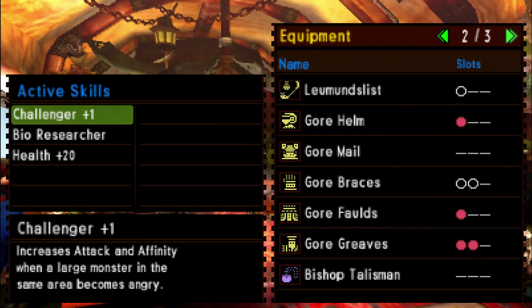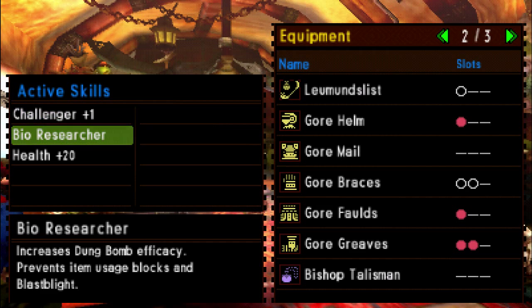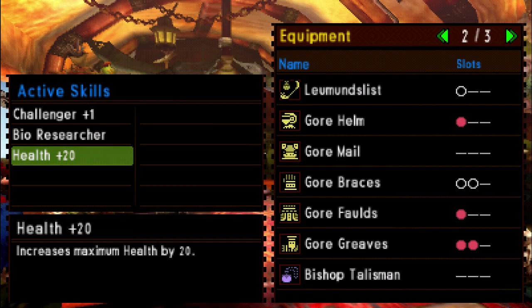This set gives you Challenger Plus One — the same as it was in 3U. When the monster goes into rage mode, so do I, so you get better crit rate and also increased attack. It also has Bio Researcher, which is a bit of a weird one. It makes your Dung Bombs more efficient and prevents status effects that prevent item usage — in other words, like when you get put upon. It also has Blast Blight protection against explosion damage from the likes of Brachydios. Health Plus 20 is just from the talisman I put in, so that's it.